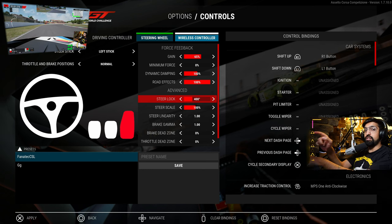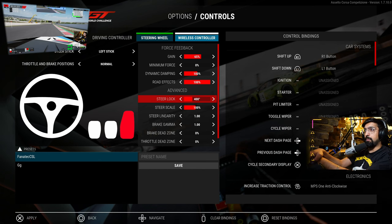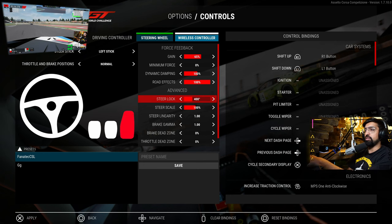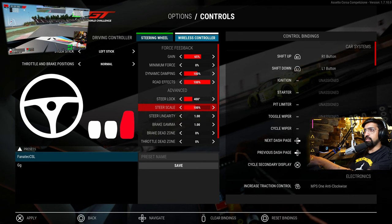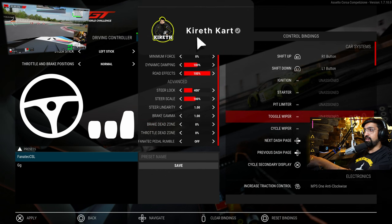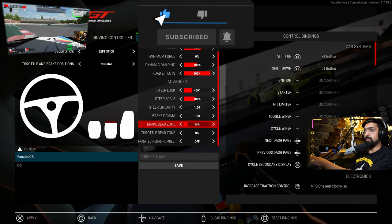This is a really important setting — if you forget to change this you might have a fundamentally rubbish experience of ACC. Either make sure your wheel is set to automatic if it's a Fanatec, or just match the lock to what you feel. We didn't change linearity or scale, and I don't fully understand the dead zones — I mentioned this in my previous video. Please let us know if you understand how the dead zones work, because I'm not sure why the red band behaves as it does.